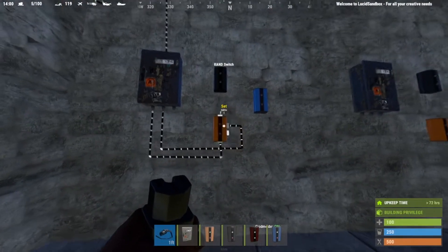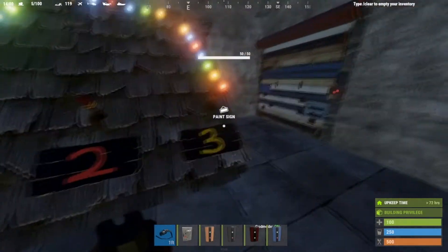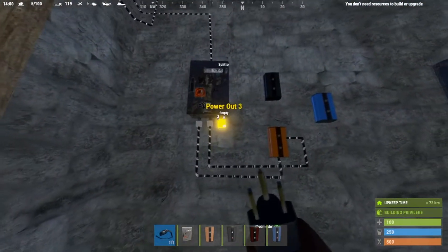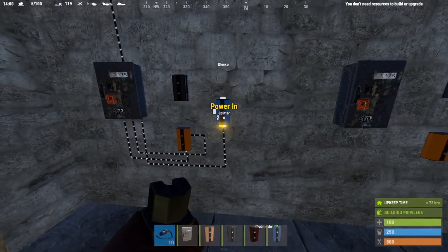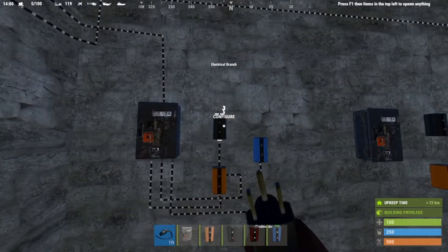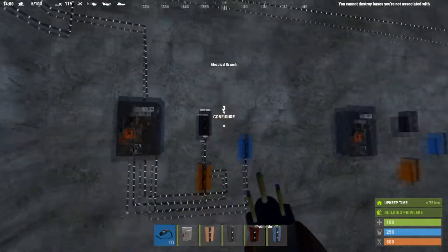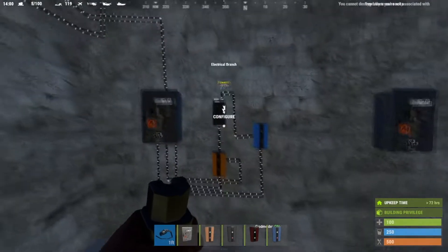What the rand switch does is it chooses true or false when the set section is powered, which means the output will either come out or it won't — it's essentially one or two. To get three or more outputs we need some additional circuitry. The third output from the splitter goes into our blocker. The blocker works like this: when the block pass-through is powered, power coming into the blocker will not come out; if it is not powered, the power will come out. We take the power out of the rand switch and bring it into the electrical branch, which separates the signal so you can configure how much power comes out of one section with the rest going out the other.